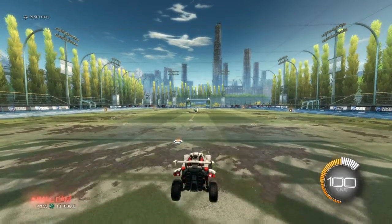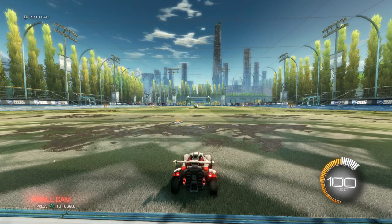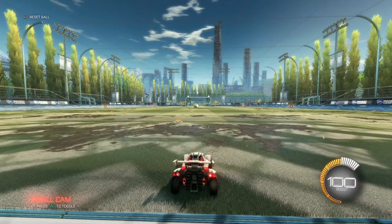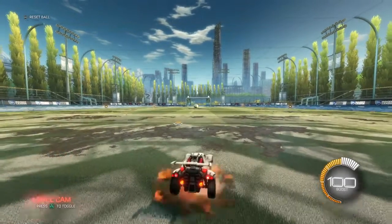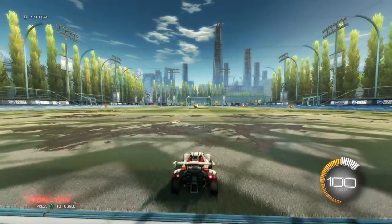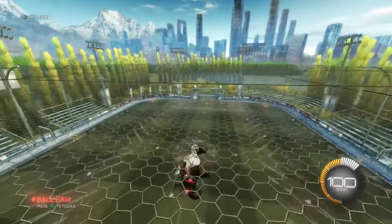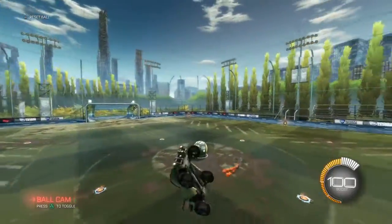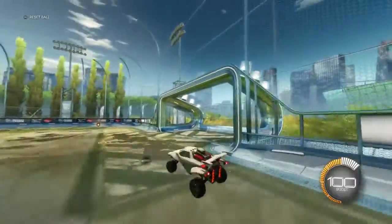First, what you're gonna want to do is practice the jump — just press X. After you press X, you're gonna have to learn how to pull your joystick just a little back, about a quarter of the way, so the car can be facing up. After that, you're gonna want to hold boost so you can go flying up. Do that about 10 times, just practicing the setup.